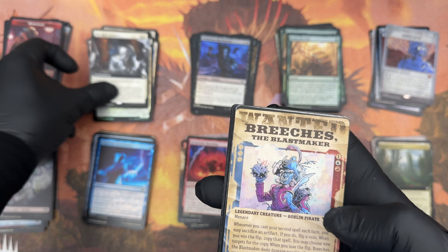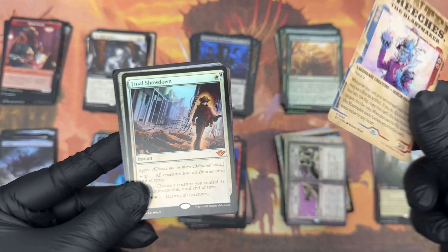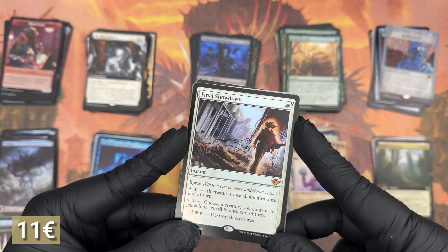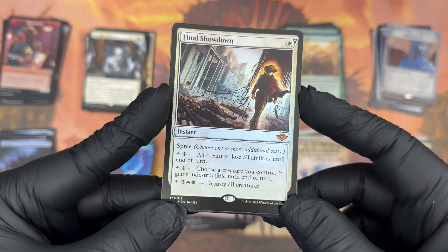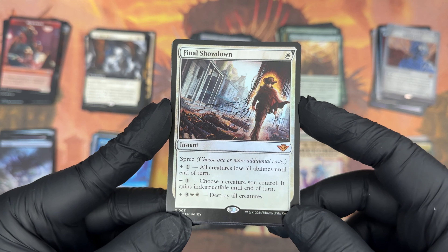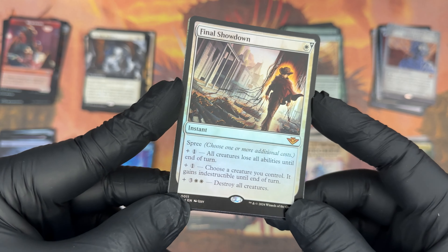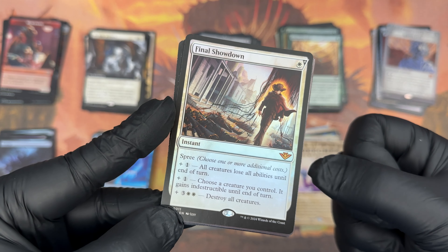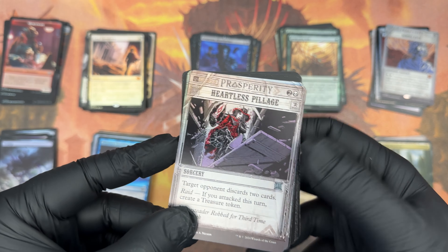We Ride at Dawn — from the commander decks. Breaches the Blast Maker — all the dudes in the crew have a wanted poster like this. Final Showdown in foil! So for one plus — because it has Spree, a mechanic everyone's been excited about — you pay one white and one colorless: all creatures lose all abilities until end of turn. You pay generic: choose a creature you control, it gains indestructible until end of turn. And if you pay three and two white, destroy all creatures. So if you pay all that, a creature you have is indestructible so it doesn't get destroyed, everyone loses abilities — technically you can make them lose indestructible so you can wipe them. This is very good. No wonder this thing is expensive.